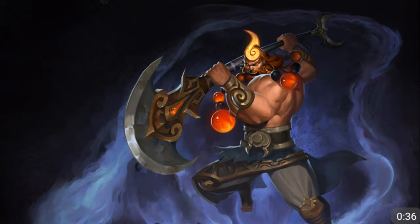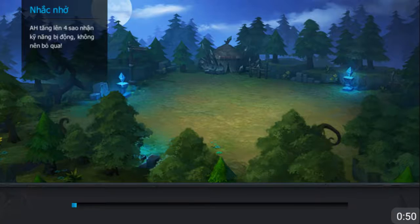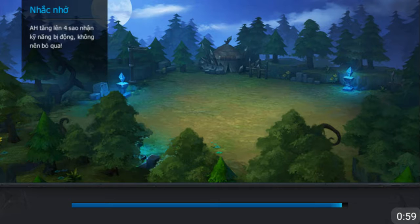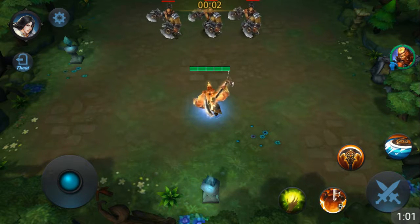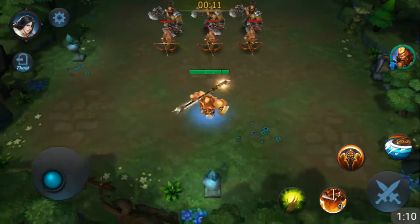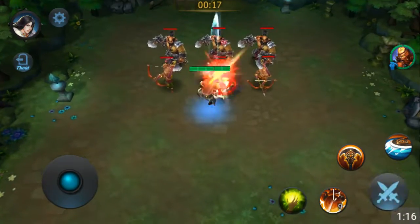We're doing a hero spotlight on Sand, the Monk of the West. Sand is pretty cool - he's a little tank and he's pretty brutal for a tank. Let's check him out in his stats. He's ranked as a tank, or actually he might be a melee mage - but no, he's a tank. He might be a combination of melee tank and melee mage. Look at this big guy - he's Sand, the Monk of the West.